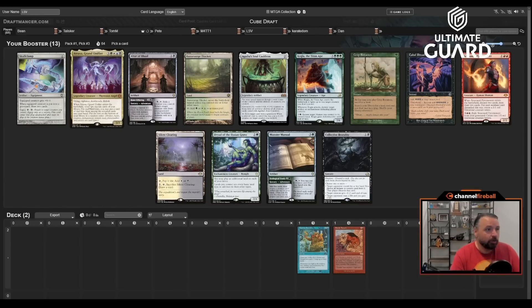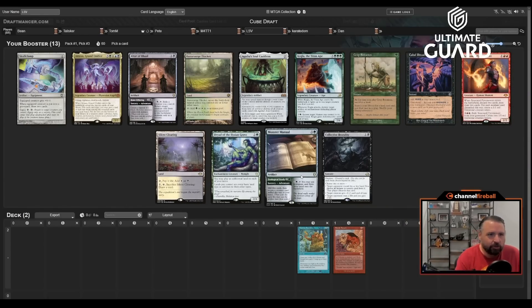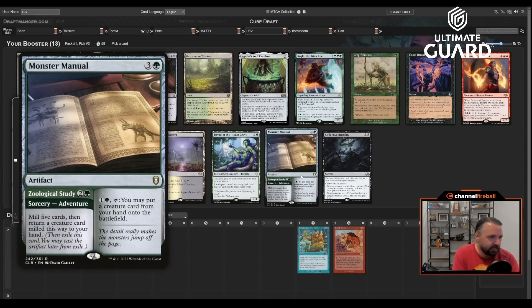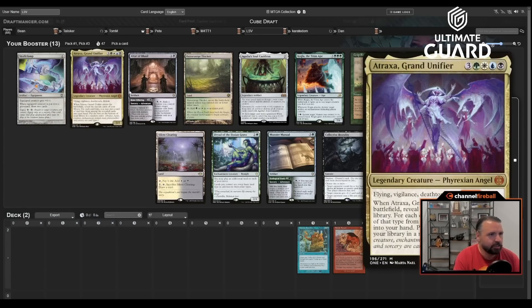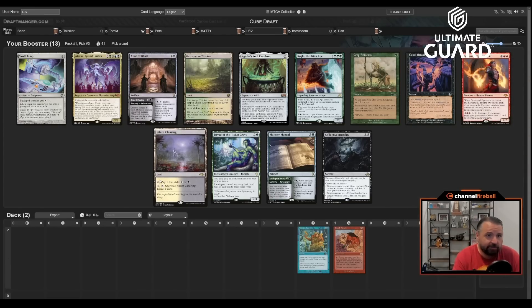There's an Atraxa — slamming Atraxa. Oh, a new addition: Monster Manual. It's a three-mana sorcery where you mill five and get a creature into your hand, or a four-mana artifact where you pay two and tap to put a creature into play from your hand. Pretty good with Atraxa actually, but we're slamming Atraxa.